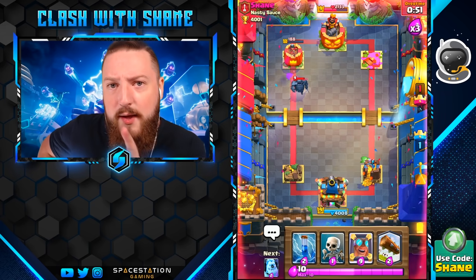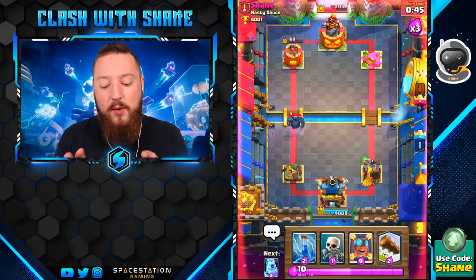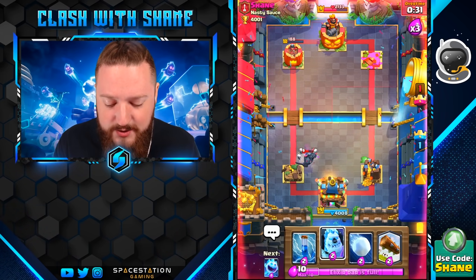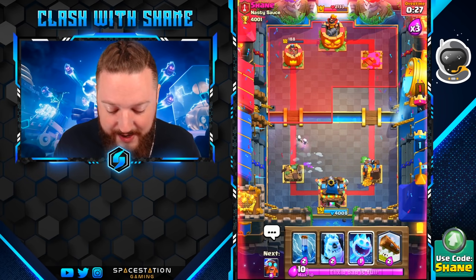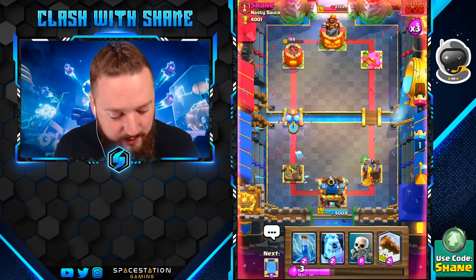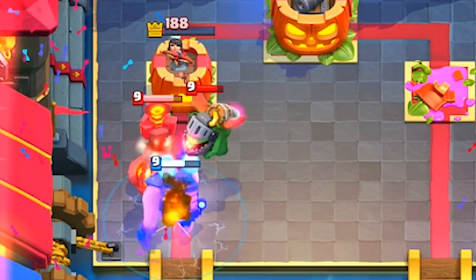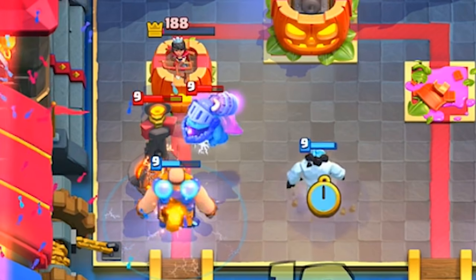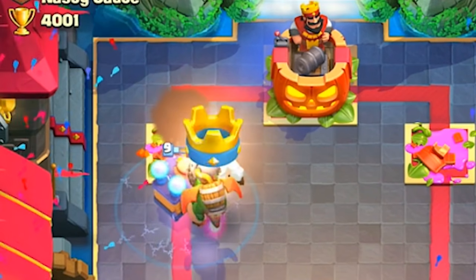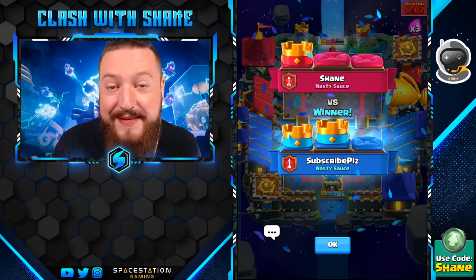The interesting thing is the zap from the E-Giant will reset the targeting of the P.E.K.K.A., so if your opponent is using an E-Giant and you have a P.E.K.K.A., your P.E.K.K.A. might retarget to units behind the Electro Giant. Let's try defending with a Skarmy, Inferno Dragon, and Inferno Tower — look at this, the double Infernos are no match for the Electro Giant. It clears its way through, and the tower actually destroyed herself — she attacked the Electro Giant and got zapped.